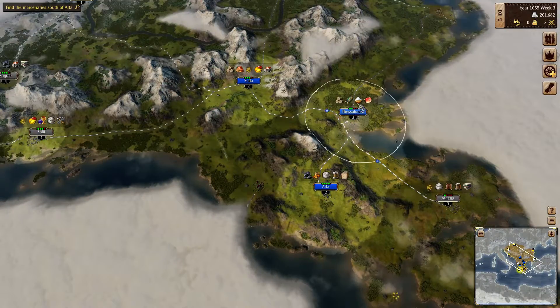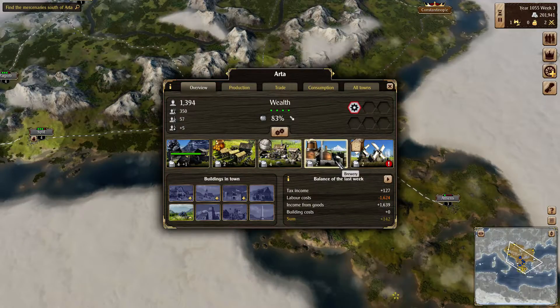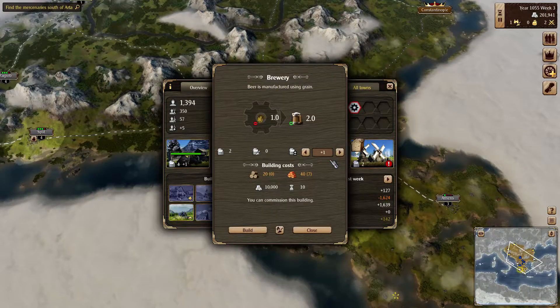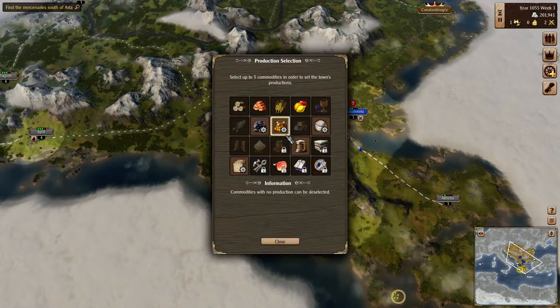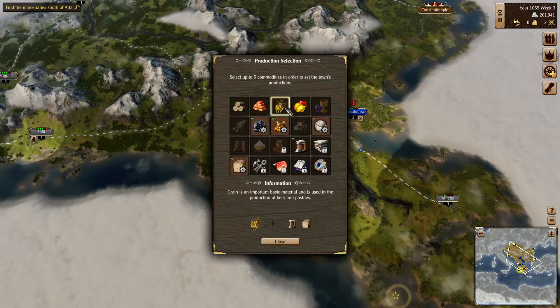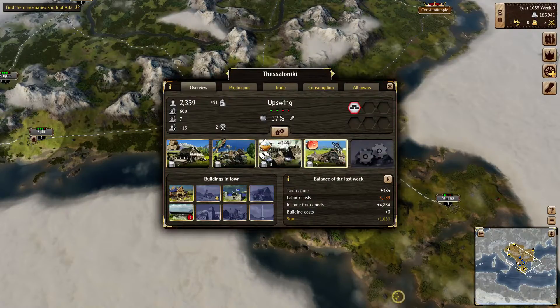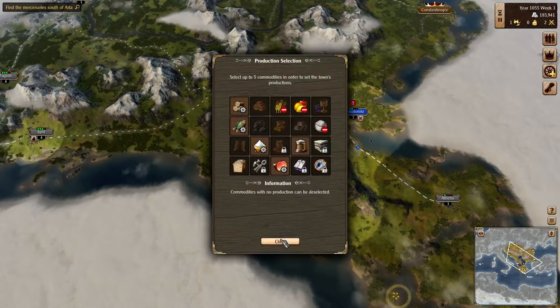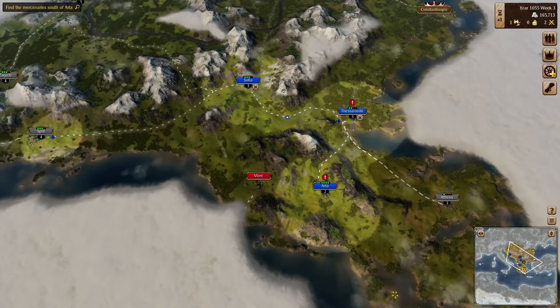Excess production is always bad — it's probably our wood and clay. Grain is okay because we're gonna sell it to Arta. I would rather have grain at Vermia to be honest. We could take down the beer here and produce grain instead. Then start producing some beer in a different location. I think that makes more sense.